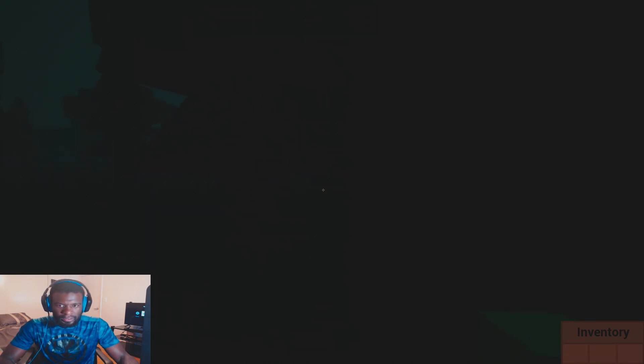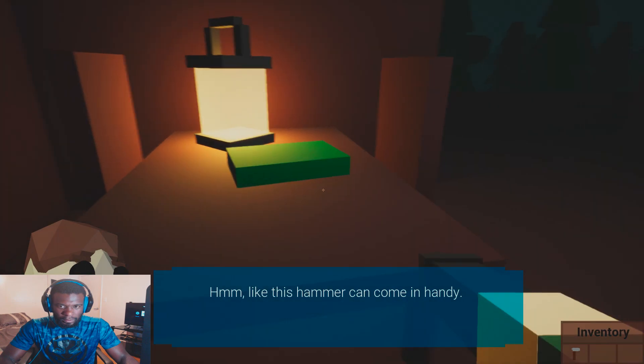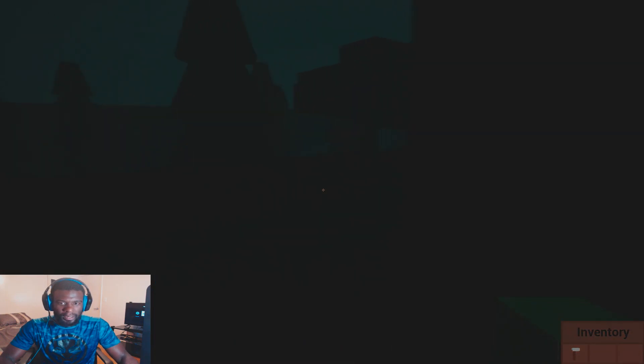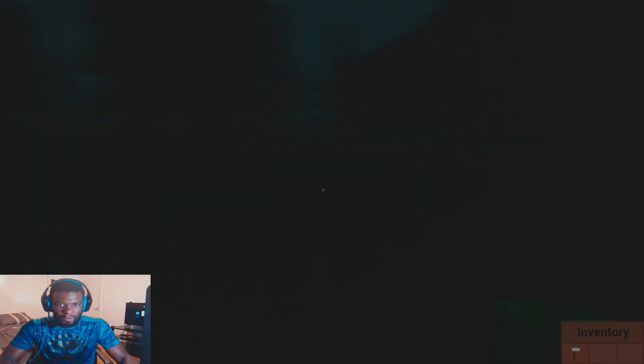Alright, let's go. Let's get it. Oh, I'm stuck. We're going to go around that. We're just going to take our chances. He's right there. What's this? Scooby can sometimes spawn in here. We need to find a lever to open this gate. Can we do anything with this book or the light? We can't take that with the flashlight? We're just going to get him out of here. I'm really not sure what the lake is.